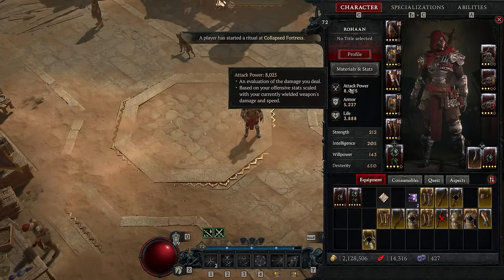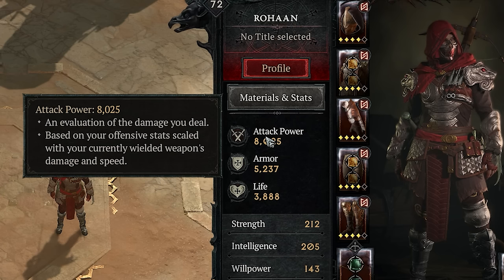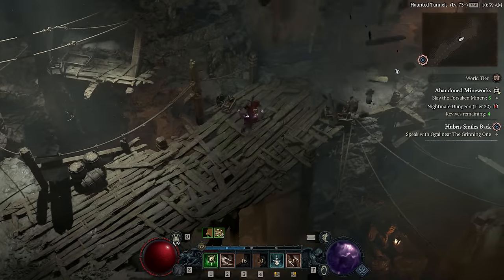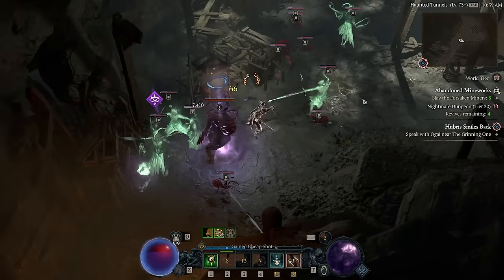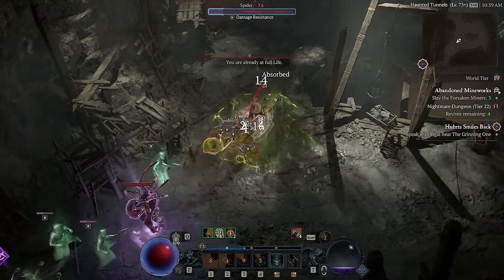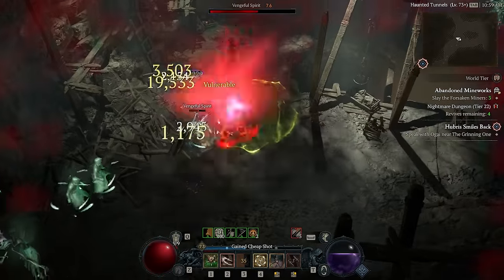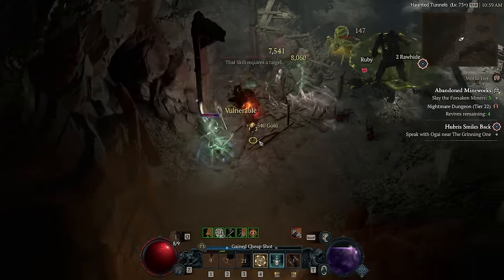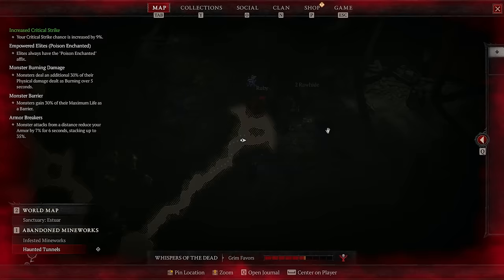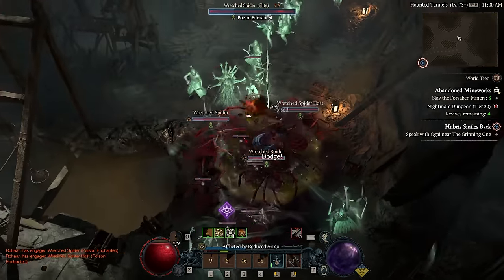Another thing that's not too obvious is the attack power that you see under the main stat. Generally speaking you want to pay attention to it, but don't think it's going to paint the full picture of how strong your build is. You can have a very high attack power build but really be lacking on crits or bonus damage, so it's going to end up being significantly weaker than a build that has 20 or even 30% lower attack power but goes with 100 or 200% more damage to vulnerable or crowd controlled enemies, or just has massive critical damage.